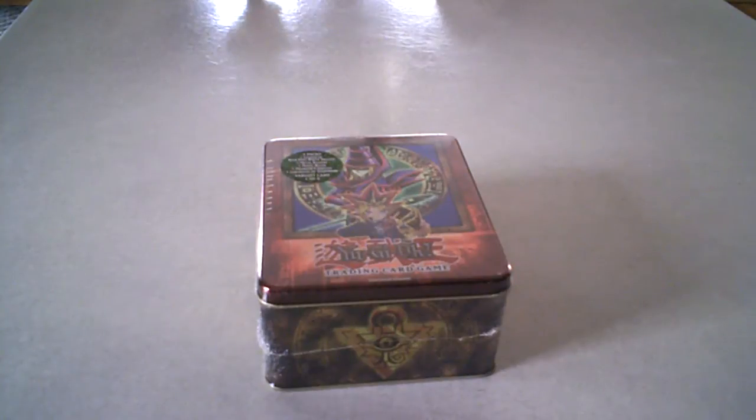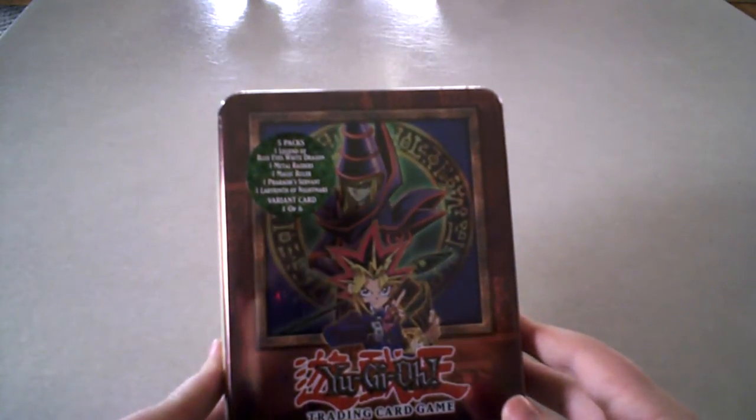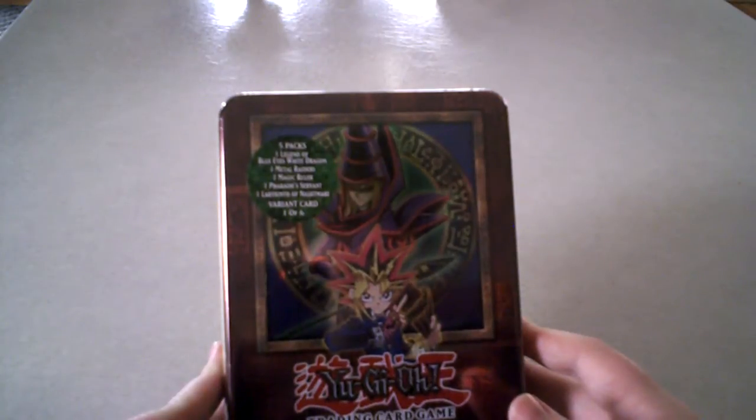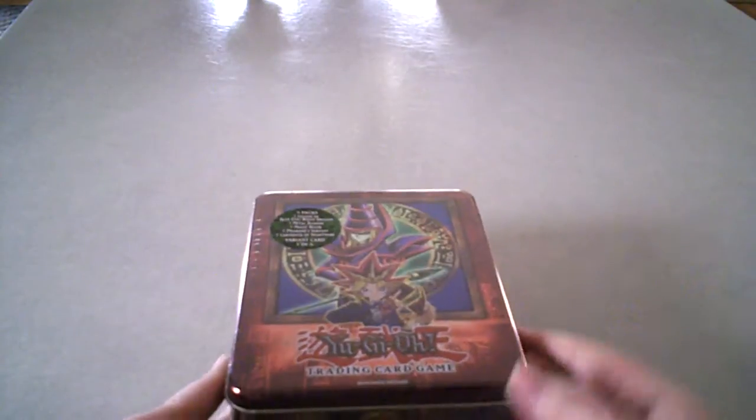So for this next video, I'm going to be doing a Dark Magician 10. It comes with one Legend of Blue Eyes, a Metal Raiders, Magic Rulers, Pharaoh's Servant, and a Labyrinth of Nightmare. And a Variant card, which would be, obviously, the Dark Magician.